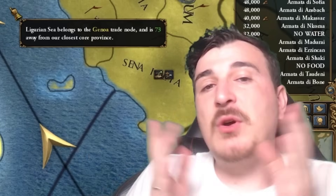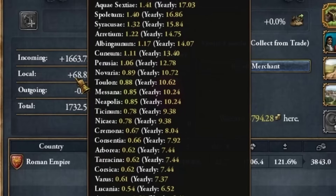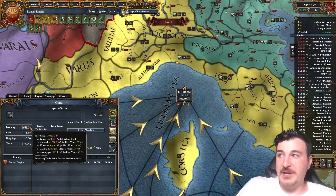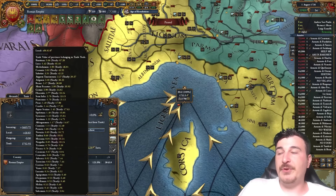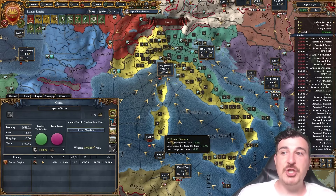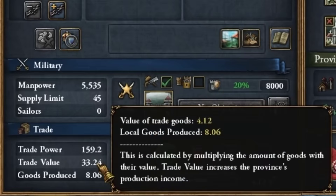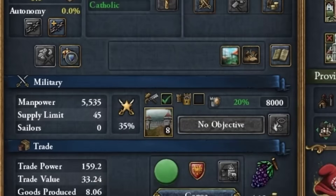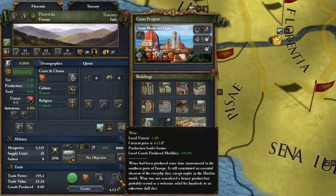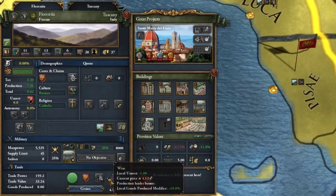So what is trade value? If we hover over Genoa we see a local trade value of 68.82 ducats and an incoming trade value of 1,663 — quite significant. The 68.82 local means that is the amount of production development turned into actual goods within the Genoese provinces. For example, Florence has a 33.24 trade value because of 13 production development. Five production development equals 1 trade good, so 10 development means 2 pieces of wine.